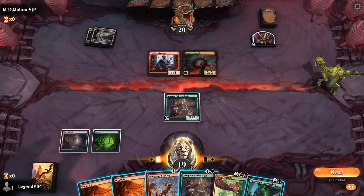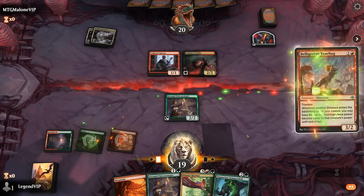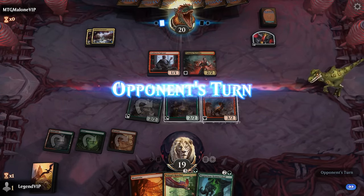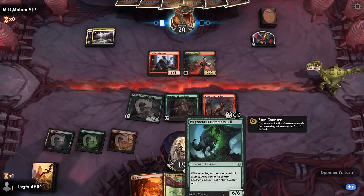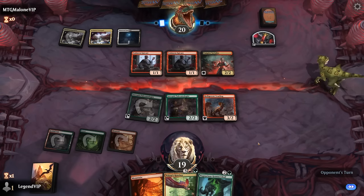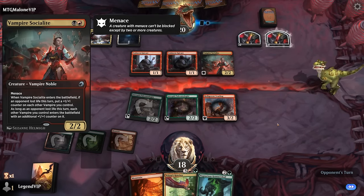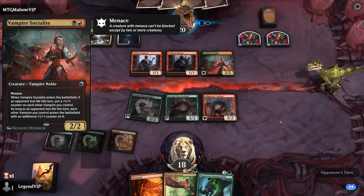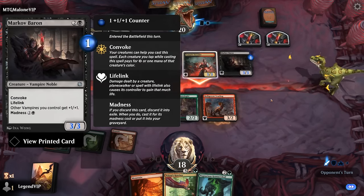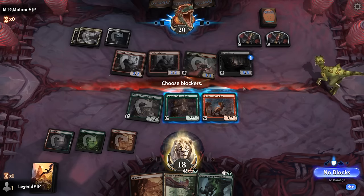Socialite is acceptable. I like Yurling plus Paleontologist number two here — that way Hammerskull can pump Yurling to attack for six. Or we could go with Hatcher first and then a hasty Hammerskull afterwards. Another Epicure here, so that's going to help enable Socialite. And Mark of the Vampire also has Madness, so it plays quite well with Blood Tokens — you can discard it and then still Convoke it out.